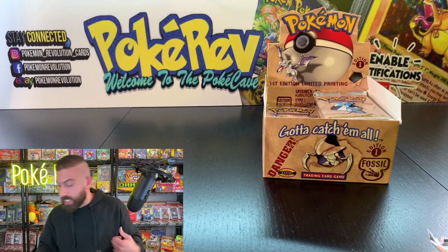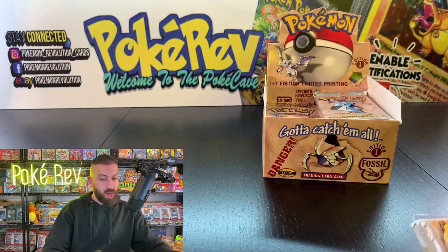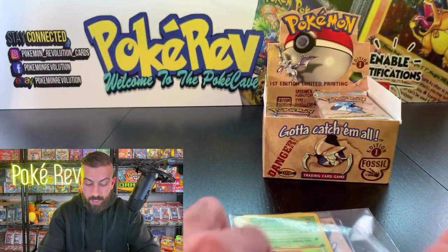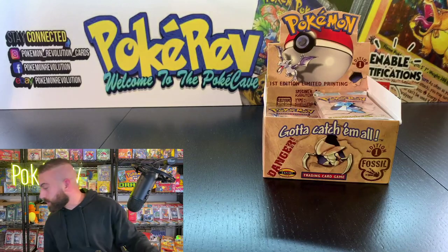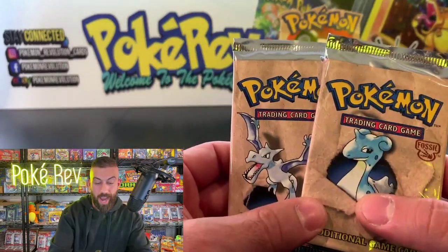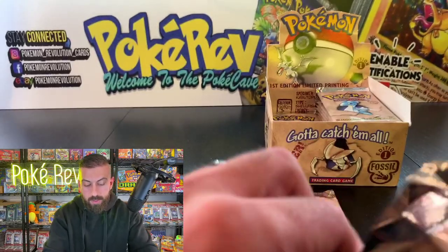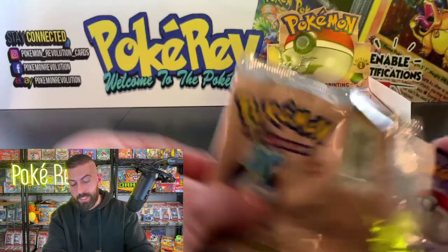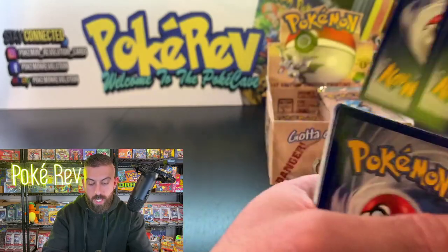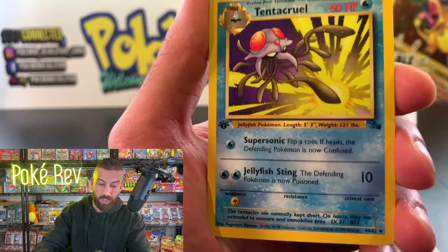Congratulations Samantha! Next up, Tyler S — or Simonson D — coming in with two packs. We've already got some big holo hits and we're not even close to a quarter of the way done. Tyler, let's get your two packs — Aerodactyl and Lapras. Lapras is another awesome Pokémon — everybody always had to grab a Lapras to get the Surf move in the game.